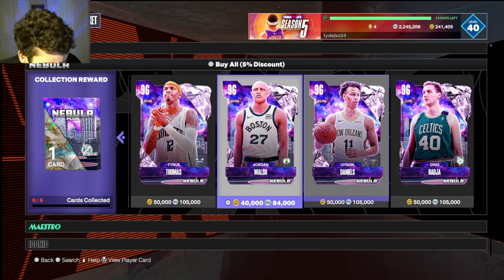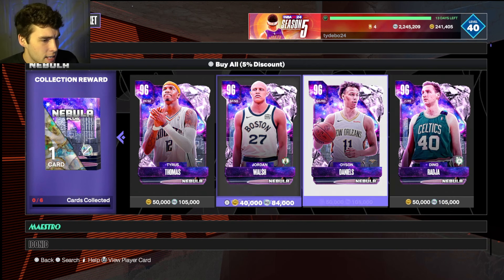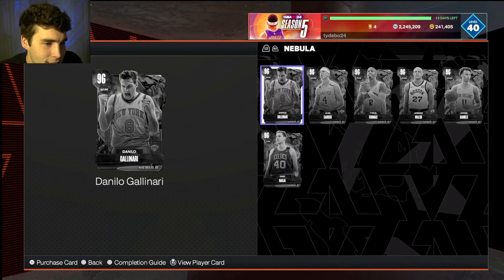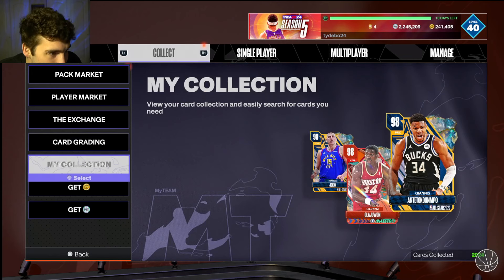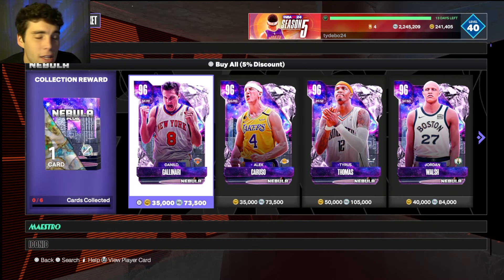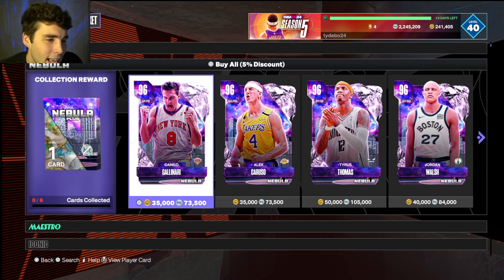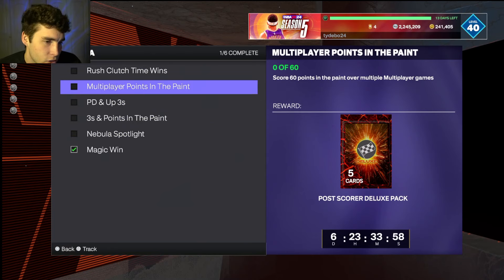A lot of people might ask: say you grind the deluxe pack and pull Dino — that's 105,000 MT. Should you lock in the set? You'd be spending 440,000 MT for a galaxy opal. That's totally up to you, but realize you're gambling on a pack for a galaxy opal, and the galaxy opals in this drop aren't great — Bradley Beal isn't good, DWade's not great, Siakam's not great, Iggy's solid but that's about it. We don't even know the odds of that pack — everything is hidden, which absolutely bugs me. I personally wouldn't recommend locking in the set.